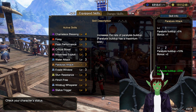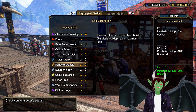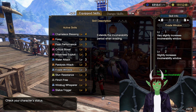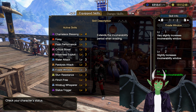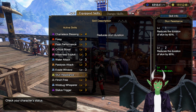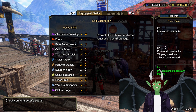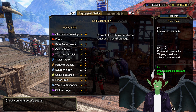Paralyze Attack level 3: increases the rate of Paralyze buildup; Paralyze buildup has a maximum limit. At level 3, Paralyze buildup plus 20%, bonus plus 5. Evade Window level 3: extends the invulnerability period when evading; at level 3, increases invulnerability window. Stun Resistance level 3: reduces stun duration; at level 3, completely prevents stun. Flinch Free level 3: prevents knockbacks and reactions to small damage; at level 3, prevents knockbacks and tripping. This is important for dual blade users because we get tripped over every little monster you can think of.